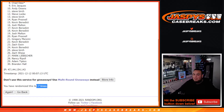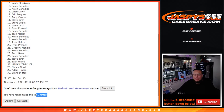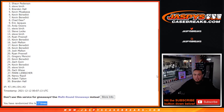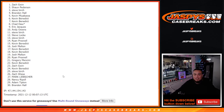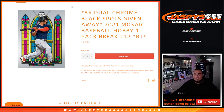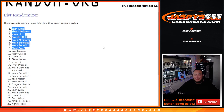Chad, last spot — Mojo squeezing in. Kevin Benedict, you're in. Kevin M, you're in. Brandon, Steve Burge, Sean, and Zach Gwin — there you go. Congratulations! Top eight get in. The last way to win is on the website guys. Number 13 sells off the break. Appreciate everybody — JaspisCaseBrace.com.